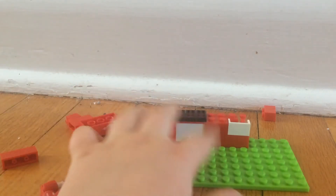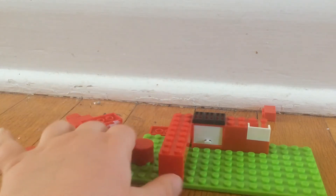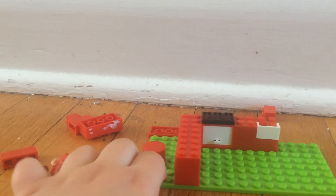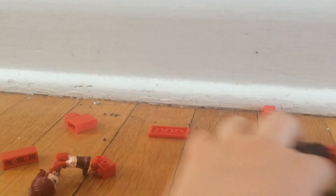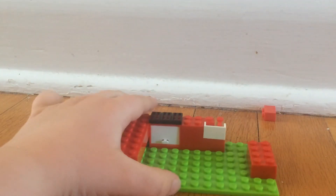Now we just need something to fill up here. I had no idea what I would do there. I thought maybe I could do a couch, and I have no idea how to make a couch, so I'm going to try making one. I'm going to put that piece there on the edge.